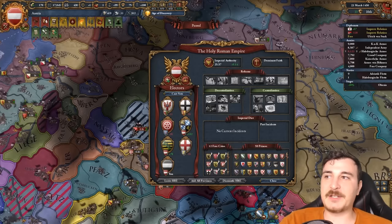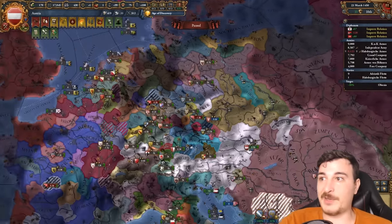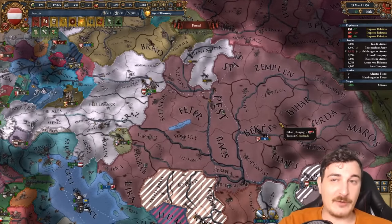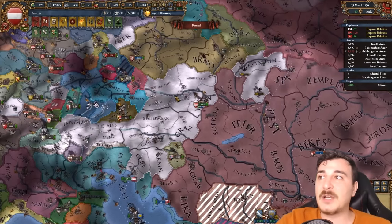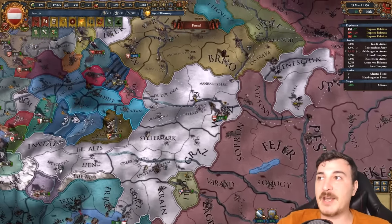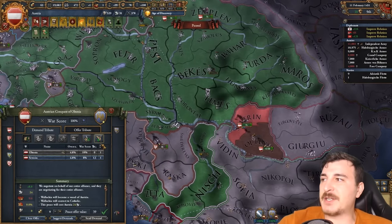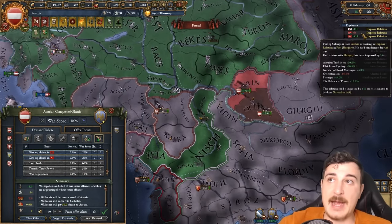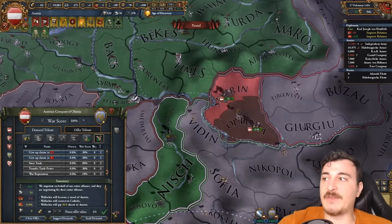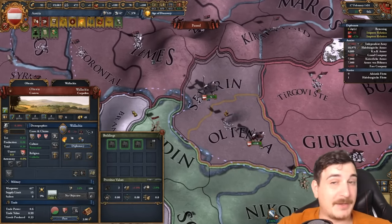We're voting for ourselves because we love ourselves so much. Let's improve relations with the other electors, because apparently not everybody's voting for me anymore — even my allies are not. I'm guessing it has something to do with the fact that I got a lot of aggressive expansion. How else would we in just six years go from like 200 dev to 700? I waited out before I peaced out the Bosnians because I want to see what my aggressive expansion looks like now with the Wallachians as my brand new vassal. That's one mission out of the way, and I've also made them Catholic — so that's two out of the way.